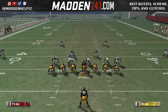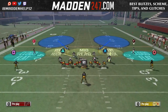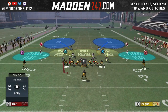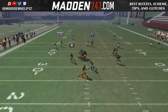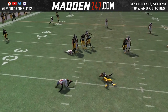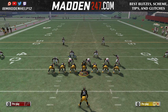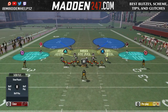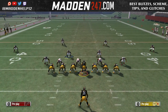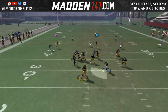This setup also works in different formations like the 3-4 Under as well. What's great about this too is that if they're running a play action, you'll see that the A-gap is actually going to open wide up and you can come free and get an easy sack in the backfield for a 10-yard loss or more. So if you see it's play action and you have that A-gap open and you're already heading towards it, just keep going through and you can get a big sack for a huge loss.